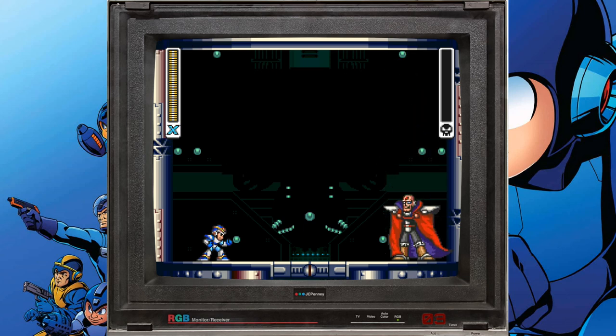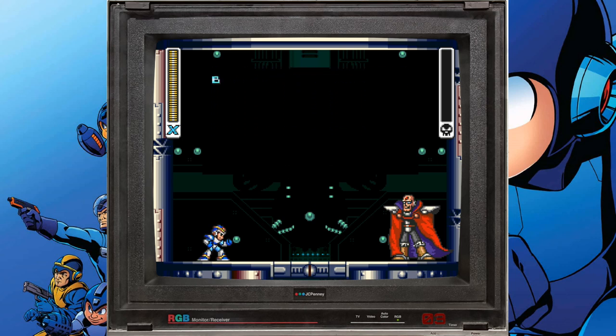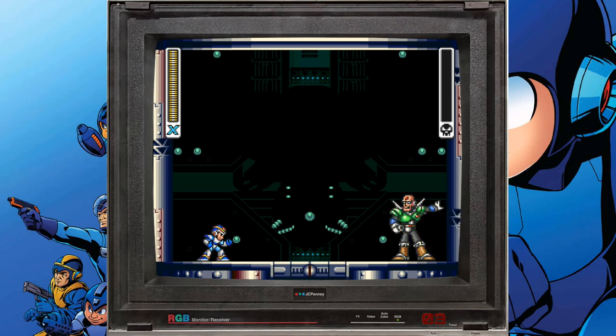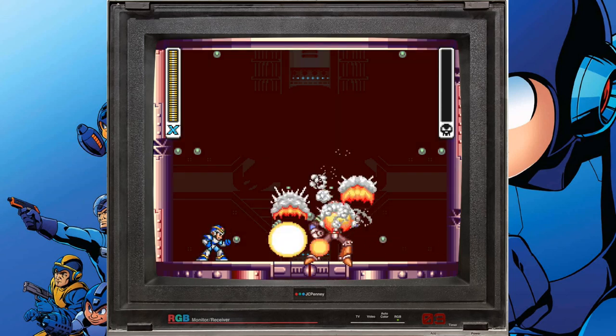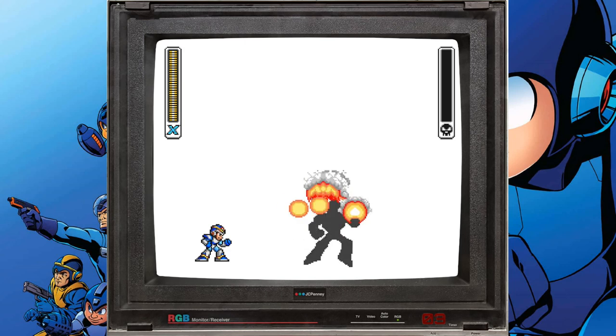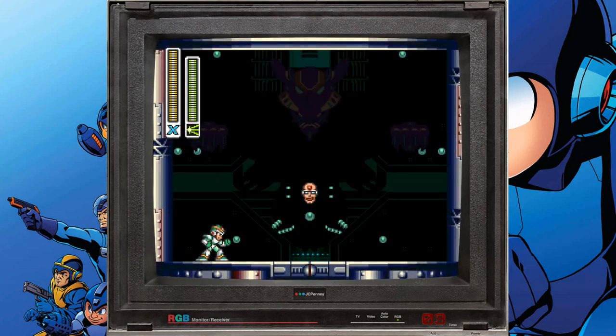The good news is it can take down bosses in one or two hits — it can take most bosses down, except the second form of Sigma, in one hit. So always stay healthy, spam Hadouken, keep your health up, use your sub tanks, farm for health before you fight a boss. You can get to the Sigma levels in no time — don't make the mistake of only using it for two or three bosses. Use it all the way through.